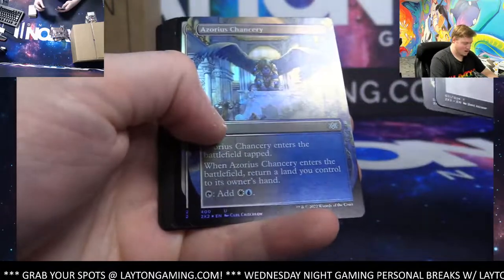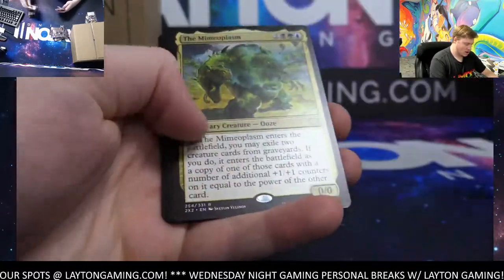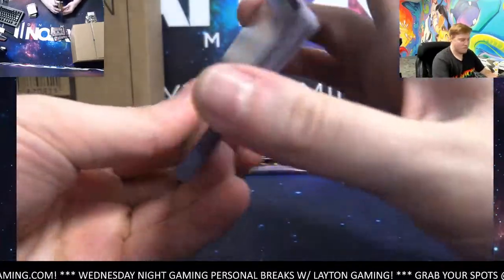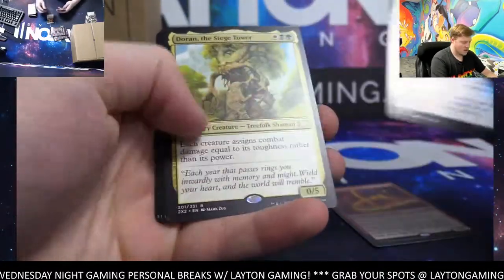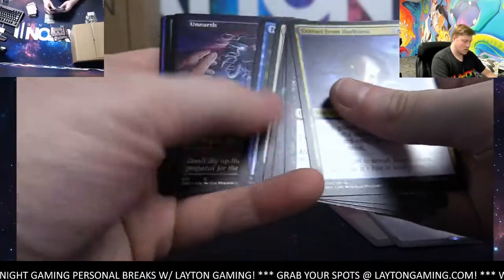Azorius Chancery foil — not bad. Miss Meadow Witch, the Mimeoplasm, and Dreg Skull Reaper. Less than half to go. Abbott of Keral Keep again, foil rare — interesting. Door in the Siege, Tower, Planar Bridge — and go, Lane.